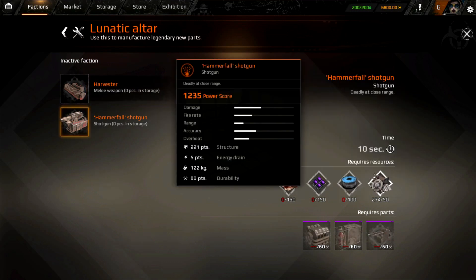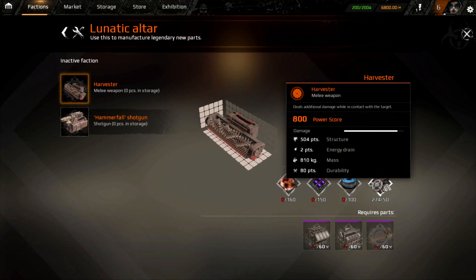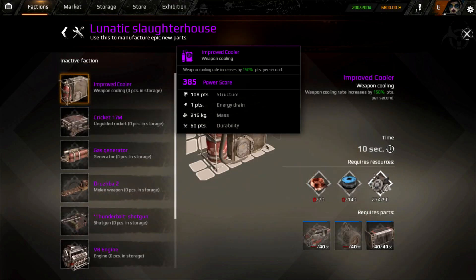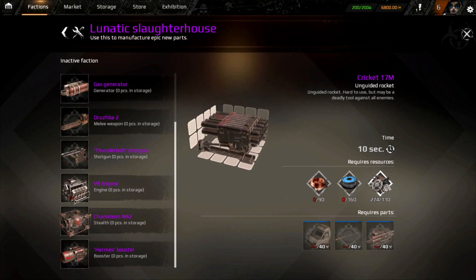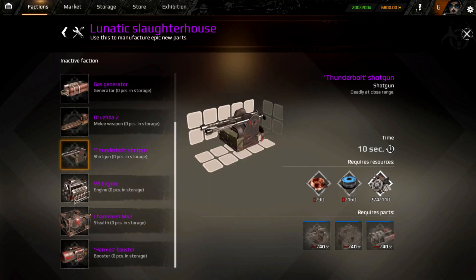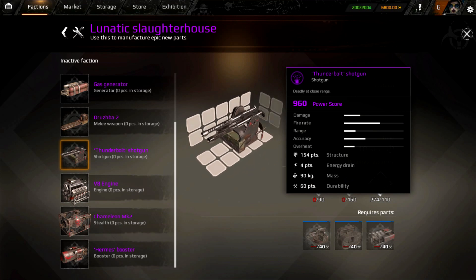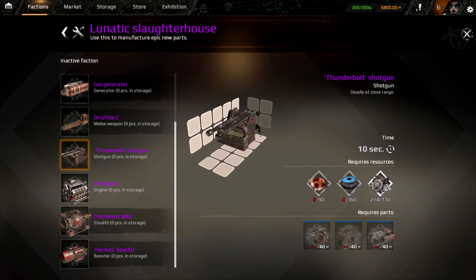All of the factions have pretty good weapons. The Harvester may not be my cup of tea at first glance, but I'm sure it's a weapon I could come to love — think about driving an International Harvester right into an enemy vehicle and literally grinding it to pieces. We've got improved cooler, 17M unguided rockets with a power score of 1150 — look at that damage when they hit. Then the Thunderbolt Shotgun — 960 power score — twin auto-loading shotguns with possibly cannon-sized rounds.